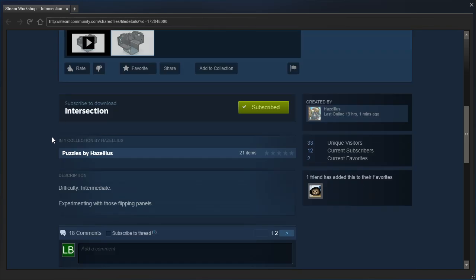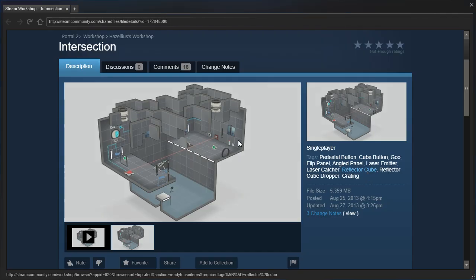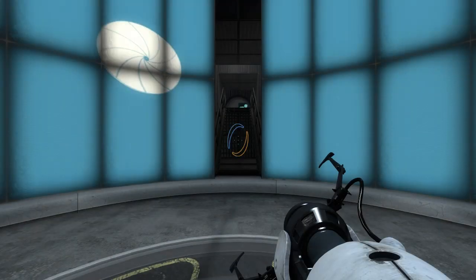But yeah, let's read the description for this one. Difficulty Intermediate, experimenting with those flipping panels, and it's been favorited by Demonerism, but it's also from 2013, so who knows? Well, let's get started, shall we?